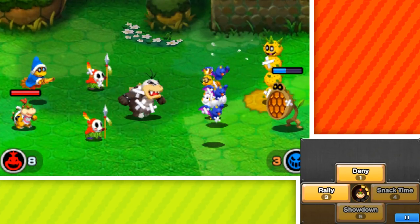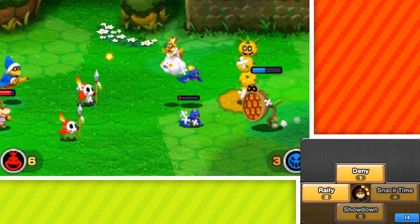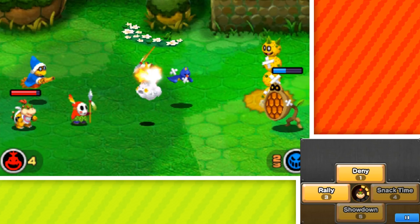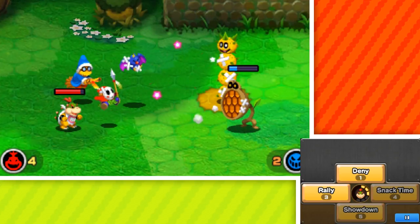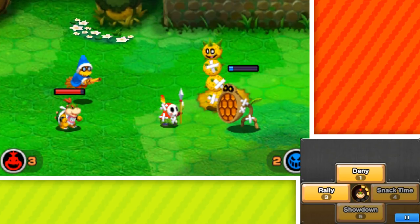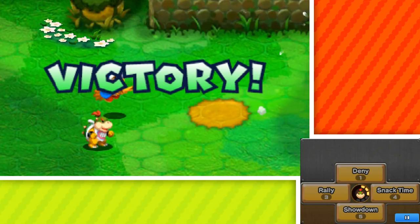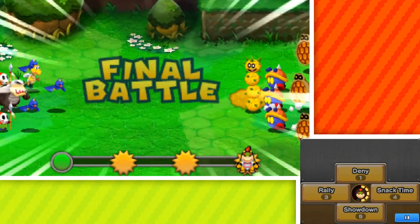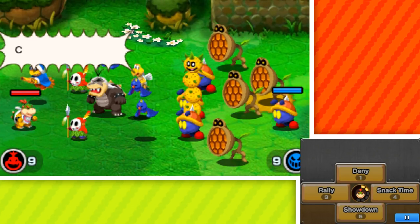Seven to three here. Bees everywhere beating up Bowser Jr. a little bit too. Now it's five to three, things are getting nastier. Four to three, four to two. Keep beating this thing up — beat up the Lakitu first so we can get some bonus experience. It looks like right now Kamek doesn't actually have an ability, which sort of stinks. Everybody come back in. We have almost a full set of CP so we'll be able to rally and then two denies. I hope we get more CP soon — if we can get a level up that does that, that'd be great.